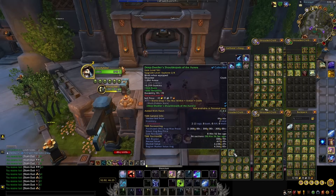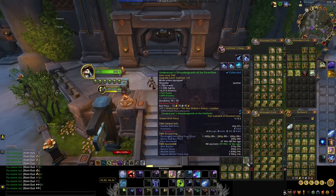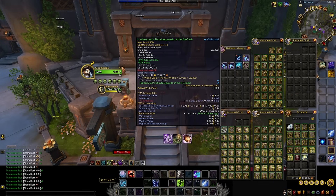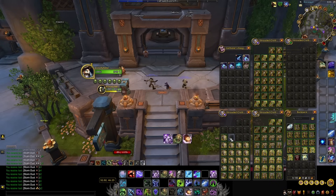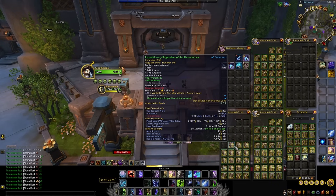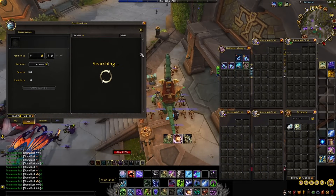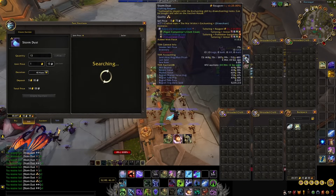Ladies and gentlemen, this is as basic as it gets, and I'm sure a lot of you already know this method. We are simply buying greens from the auction house and disenchanting them. You will literally double or triple your gold just by disenchanting the War Within green BOEs you can buy on the auction house. All you do is disenchant the greens and sell the storm dust directly on the auction house.